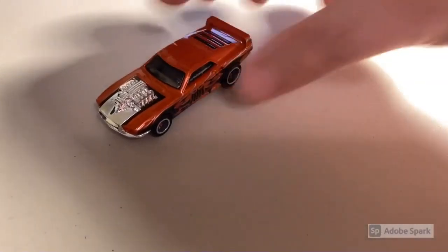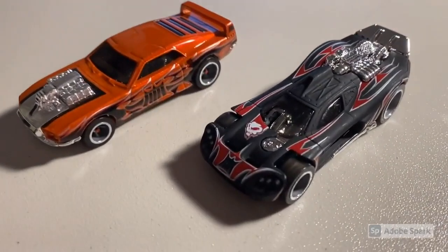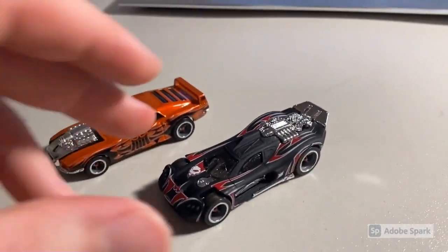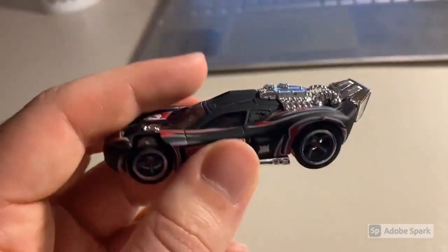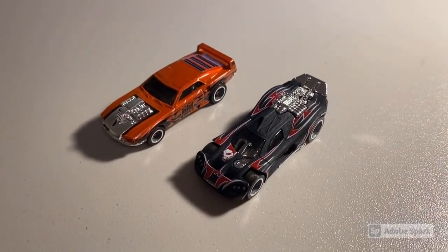The last order of that day was two loose mint cars: a Black Hood Riveted and a gorgeous CM5 Spine Buster with the chrome spoiler. This Spine Buster is absolutely gorgeous. Total on this order was $43 even to another return buyer.